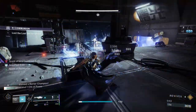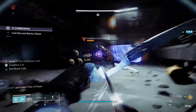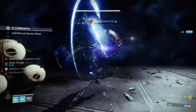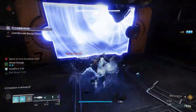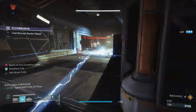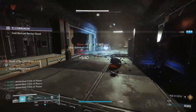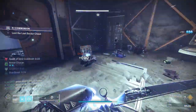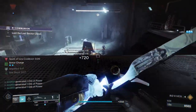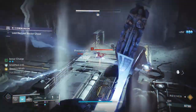After you stun the Barrier Champion, it's going to stop making things immune. At that point, throw your grenade to clear out the adds, then clean up the barrier with the Wishender and the Finisher. Now the second this door opens, it's going to be two dregs on the left side and a couple shanks on the right side along with a dreg. We take care of them really easily with our grenades. Grab those orbs because that's going to give us some grenade energy.